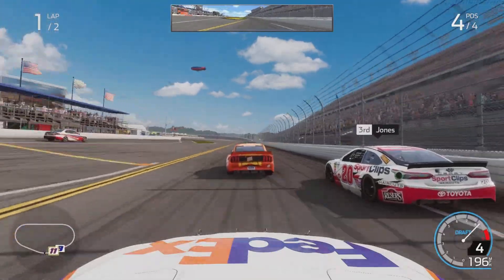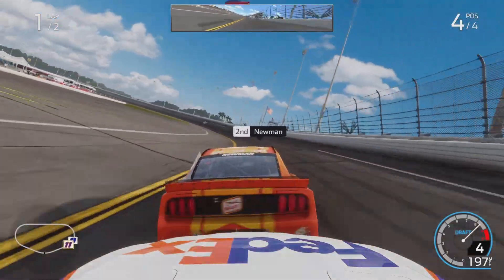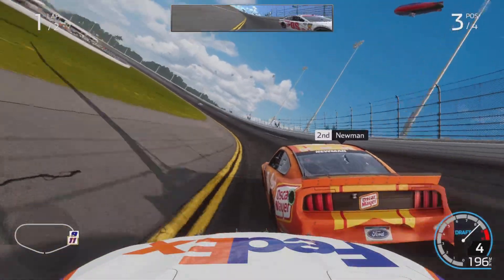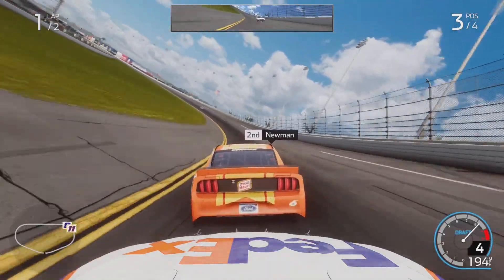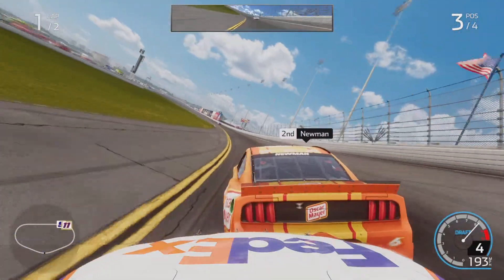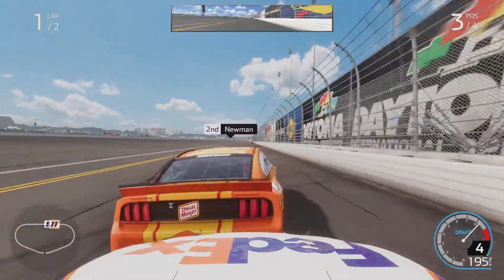Even though we didn't get it there, the biggest thing right here is to use your hood cam. It just works better when pushing somebody in my opinion. You can't see the whole car but you can see the hood and you can see where you're pushing Newman.